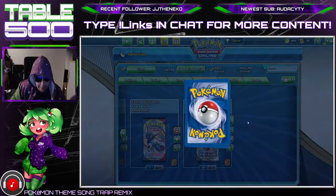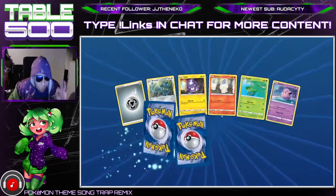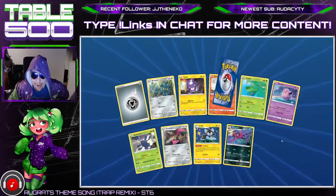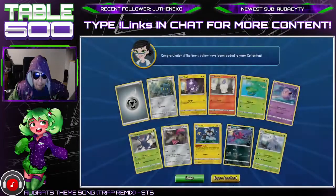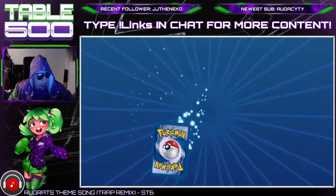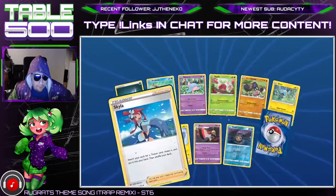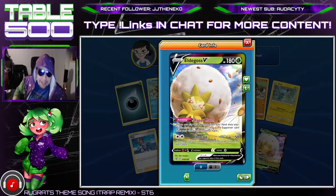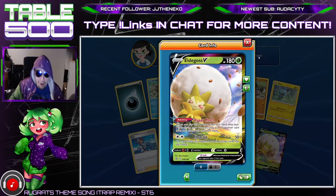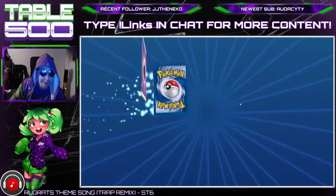We've got three packs left — let's see if we can get one more hit. Another Abominasnow — that's our fifth one. I think we've got a couple hollows as well, kind of insane. Got a playset of new Skyla — that's nice. And another Eldegoss V, very good stuff. So now we're set on Eldegoss, we don't need to pick those up anymore.